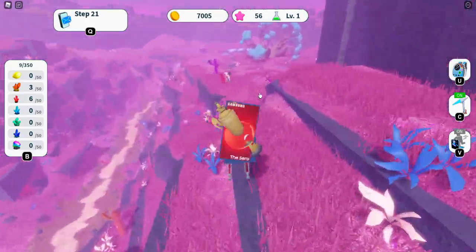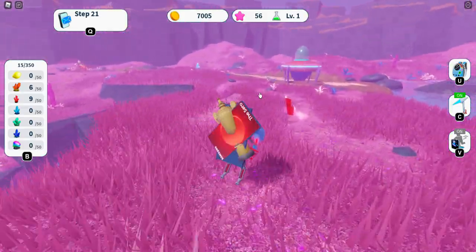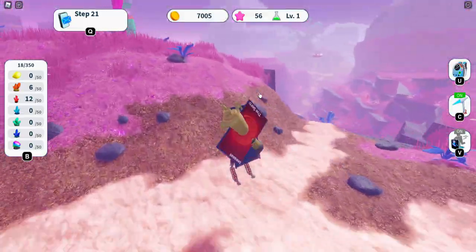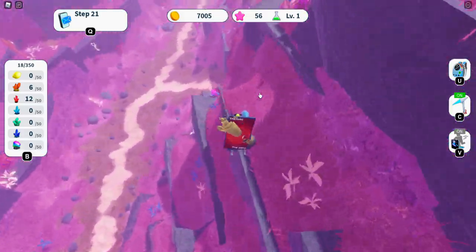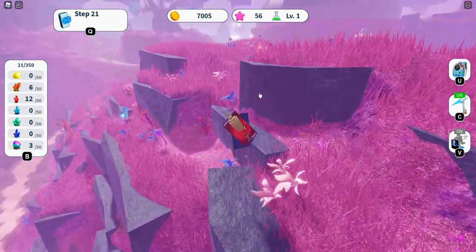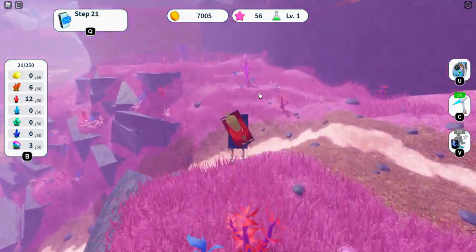Just get a bunch of resources flying around here. They spawn normally — like in Pet Simulator, the more you destroy, the more spawn in different locations. Also keep a lookout for rainbow stones. Rainbow stones spawn in the same spots every single time, and they are very important. You always want to get rainbow stones when you're selling your product.